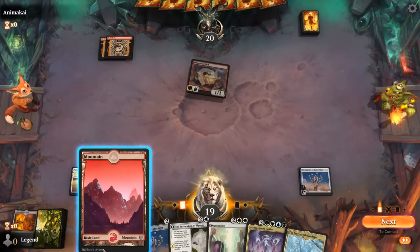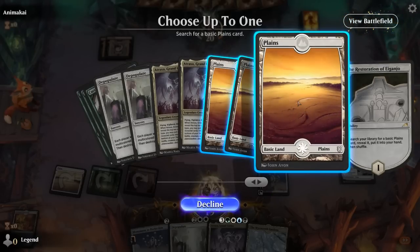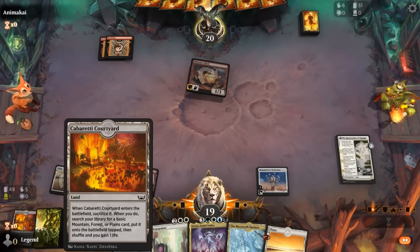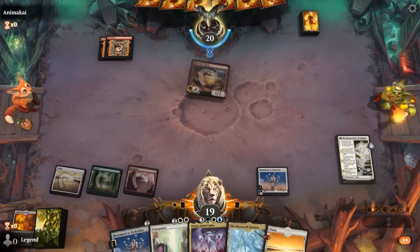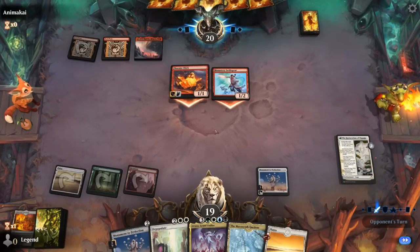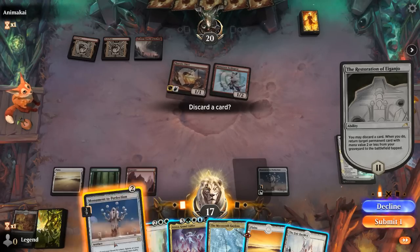Opponent passes potentially holding burn spells, and we're happy to play Restoration. We may not need Depopulate next turn, so we can just keep activating Monument. We could discard Monument and get it back, but it's not like we need two in play — so we're probably aiming to get back the Courtyard for a life gain and ramp. Swiss Spear now makes us more likely to want to Depopulate. Let's take care of what's in play, discarding another Monument and getting back Courtyard to get an extra Forest.